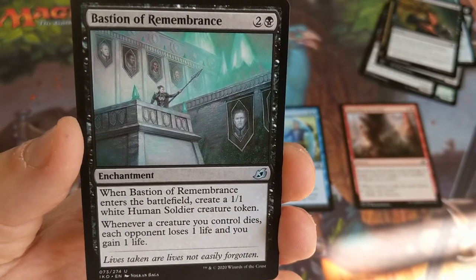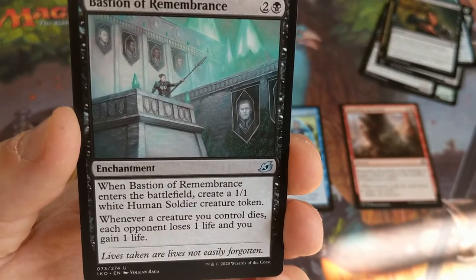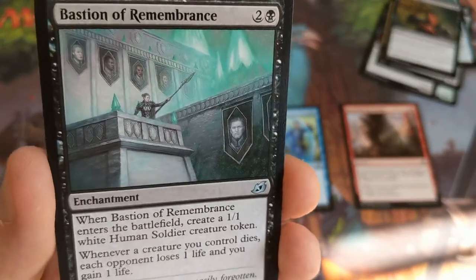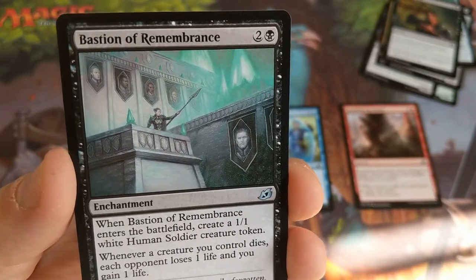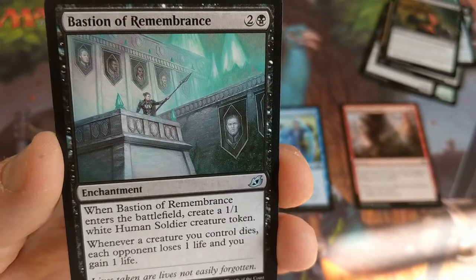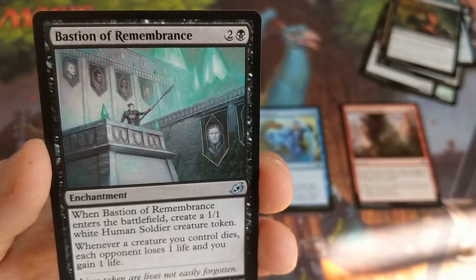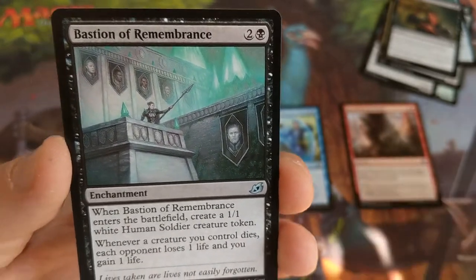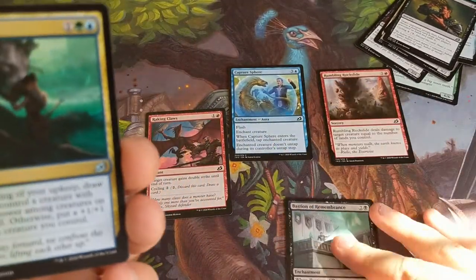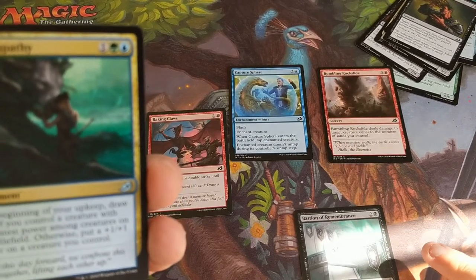Bastion of Remembrance — when it enters the battlefield, create a 1/1 white human soldier token, and whenever a creature you control dies, each opponent loses one life and you gain one life. It's going to be a great card if you're in an aristocrats-style build. Outside of that it's still pretty good, because most games you're going to have creatures dying, and that little token gives you a bit more presence. So that's definitely going to be in our potential winner's row.